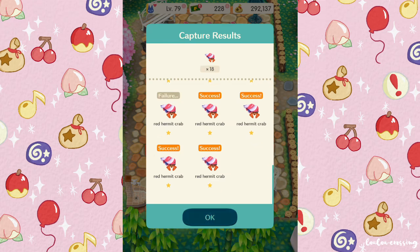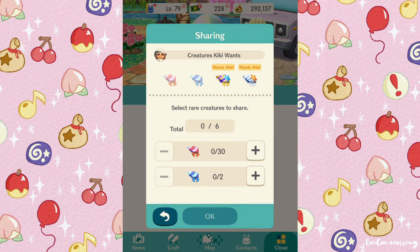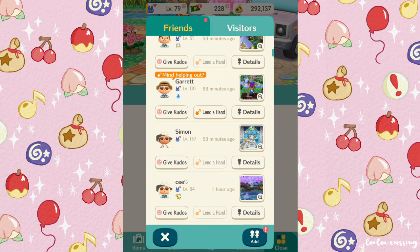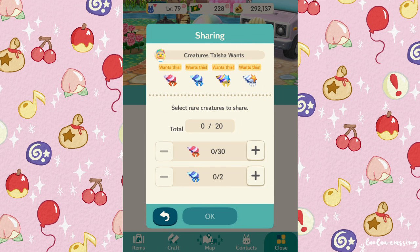After catching bugs, go into your friends list and share all your bugs with anybody that needs them. Try not to give people bugs they don't need, because this can frustrate some people and it makes the process of collecting all the furniture take a lot longer when people fill up your flowers with bugs you don't need. It's easy to tell whether people want certain bugs or not because it will say what sort of bugs they need.